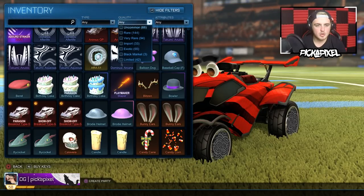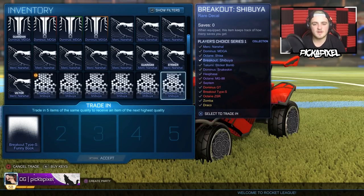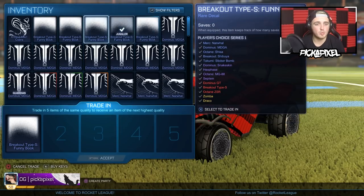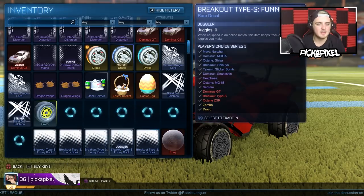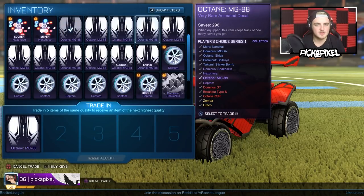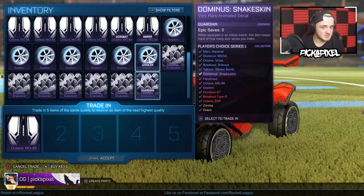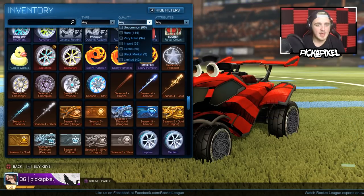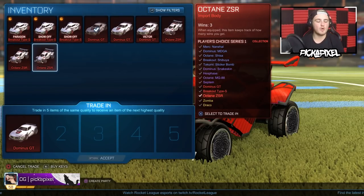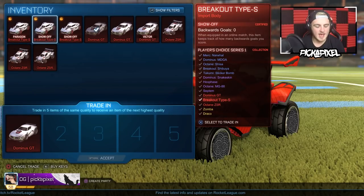Okay, so we're going to trade all of them up: 14, 21, 28, 35, 42, 49, 56, 63, 64 — so we can trade up 12 with one more rare left over. 12 very rares. Then checking imports: 7, 14, 21, 28 — 34 plus 12 is 46. That's nine imports. We need two more imports; if we get two more imports we can do four trade-ups. I think that's what I'm going to try and do.